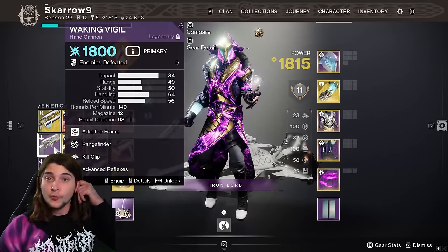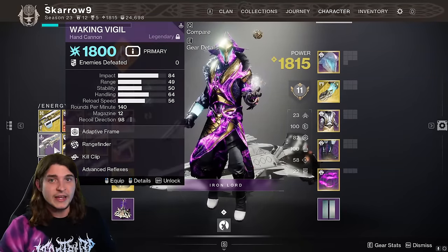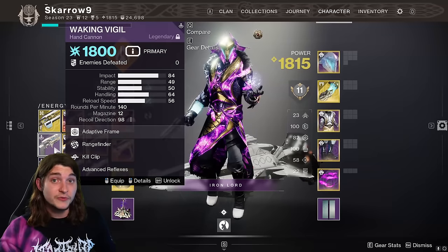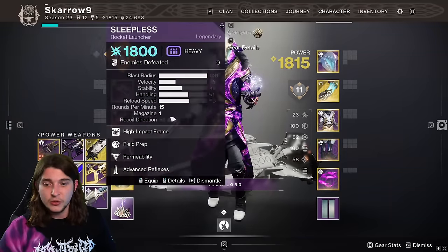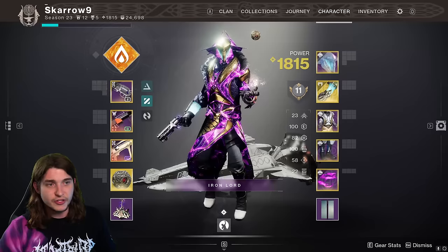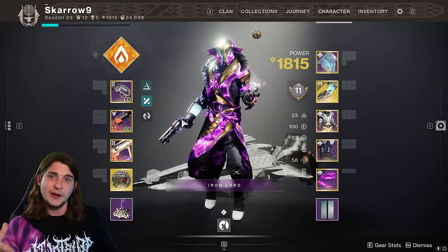Hey everyone, so a lot of people are really excited about the six Dreaming City weapons that have just come back. They're not craftable, you have to farm them and they have some pretty good rolls. You have Waking Vigil, Retold Tale, Sleepless, Tiger Spite, Vouchsafe the Scout Rifle, and Twilight Oath the Sniper Rifle.